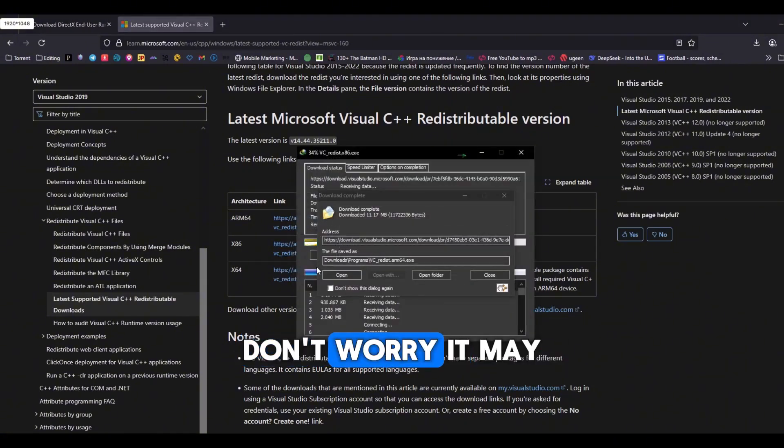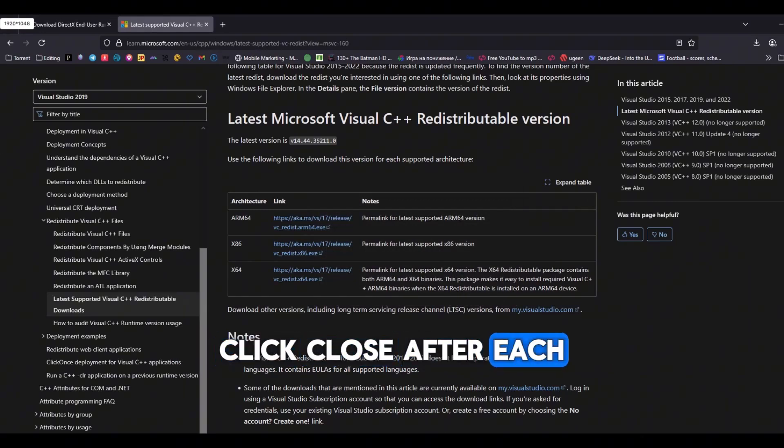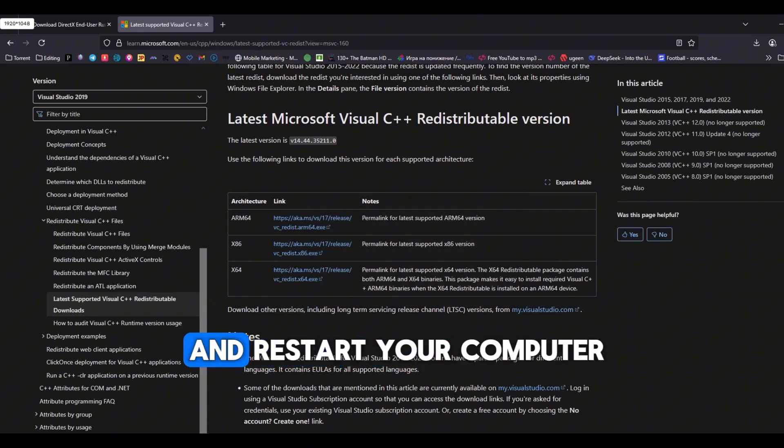If one fails, don't worry — it may not support your processor, but the others should work. Click Close after each, repeat for all files, and restart your computer.